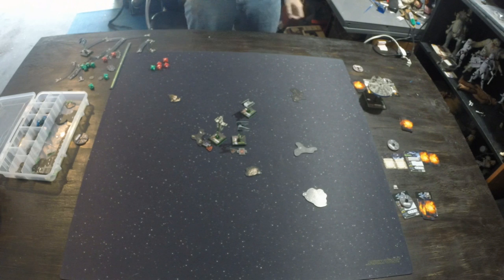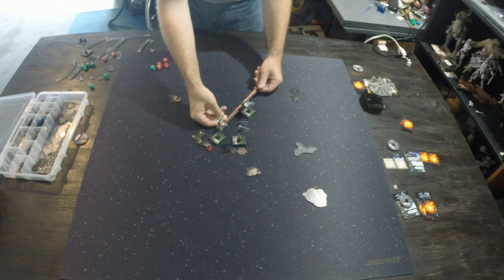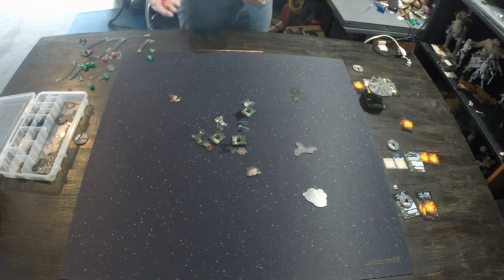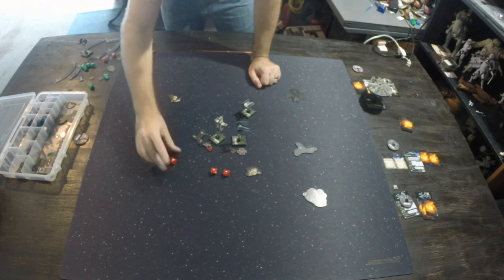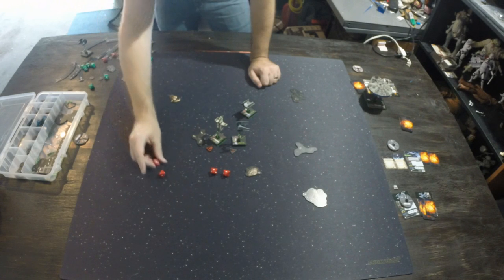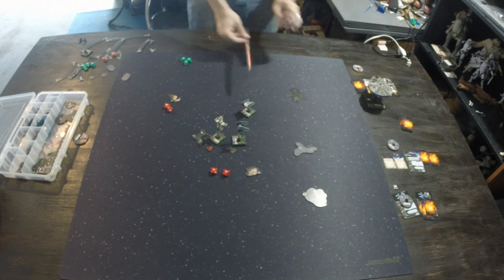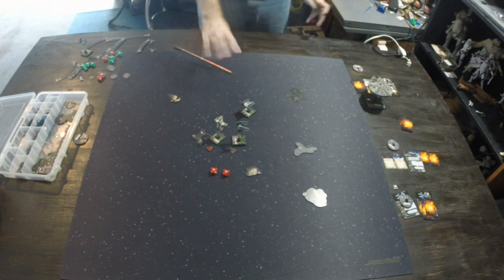With Chewbacca gone, the B-Wing is all alone. He can shoot Darth Vader just outside range 1, or take a range 1 shot at the Interceptor — he chooses the Interceptor for the range 1 bonus die. Rolling four dice, he gets two hits, an eyeball, and a blank. He spends his target lock to re-roll the blank and eyeball, getting another blank and eyeball. Just two damage. The Interceptor rolls three defense dice and gets two evades — no damage. Things look bad for the B-Wing.